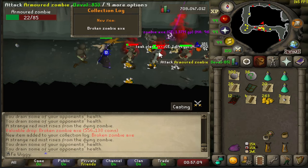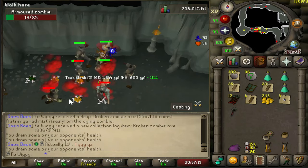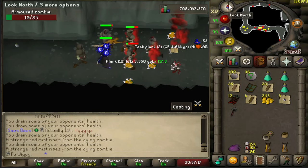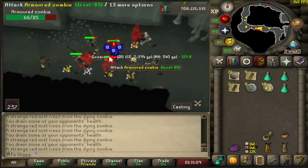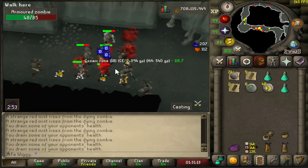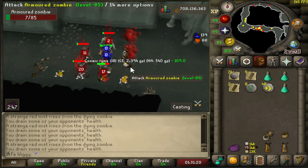That didn't take long — 247 kills, not bad. I was trying to use the salve amulet here, but apparently I lose 2 max hit compared to the occult necklace, so I'm gonna use the occult necklace instead.